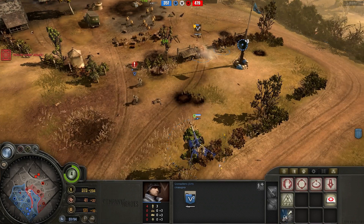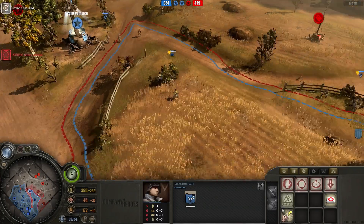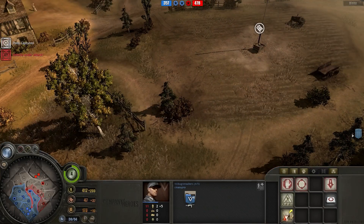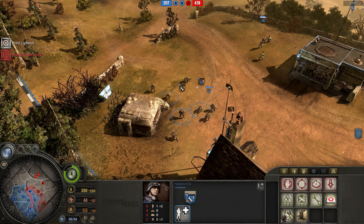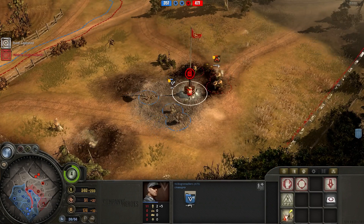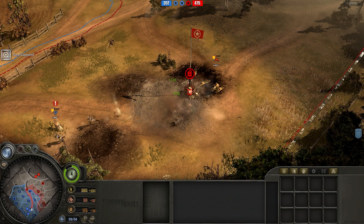The armored car is down, thanks to the Panzerfaust, the Panzerschreck, and the Pak that I just got. Another mine was placed on the rightmost fuel point - my opponent was so annoying with mines, and I still haven't bought a minesweeper. The reason I haven't is because both of my pioneer squads have flamethrowers, and I don't really see much of a use to a third pioneer squad, although it would really help with all the mines my opponent has.